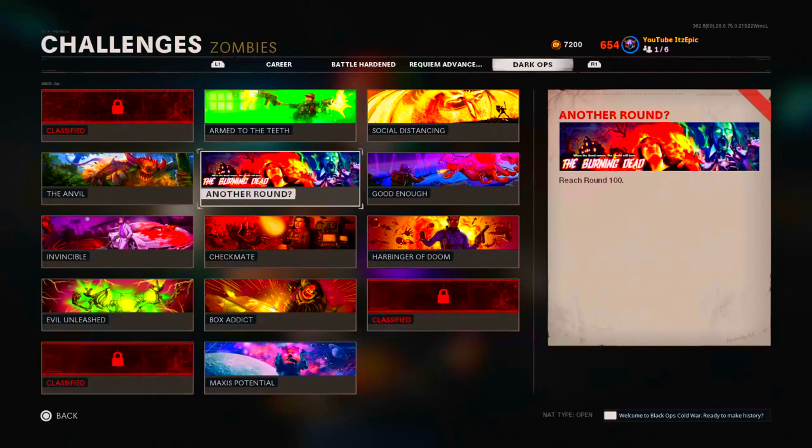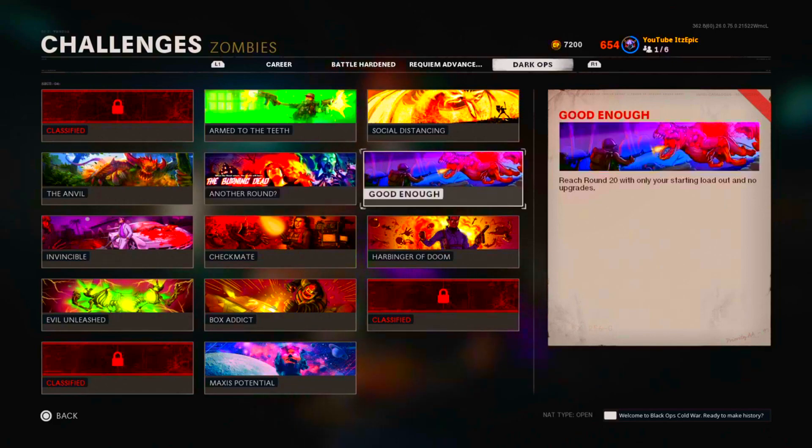For Another Round — reach round 100 — there are a bunch of glitch spots you can do. There's the god mode glitch using the chopper gunner and the molotov, which is hard to pull off. I got it when the game first came out using the Aether Shroud under the map. You can do it legit if you're good enough, pay someone for a lobby, or keep practicing the god mode glitch. If you get bored, just pause the game — make sure your console is set not to turn off after a certain number of hours. I went to bed, woke up, and finished it.